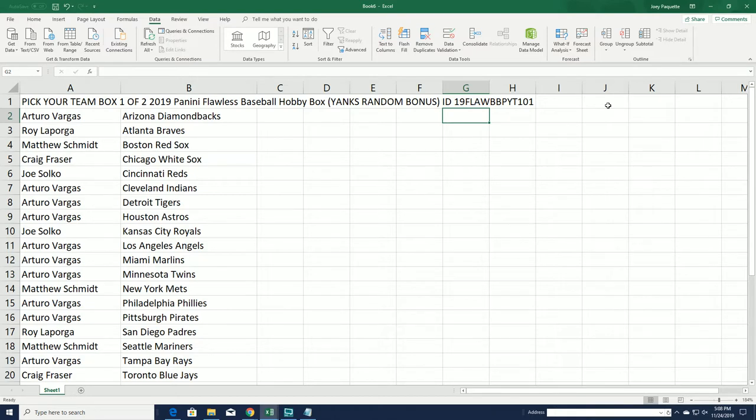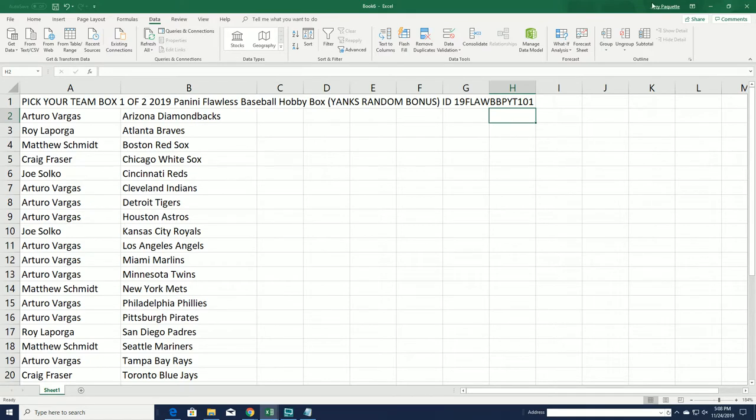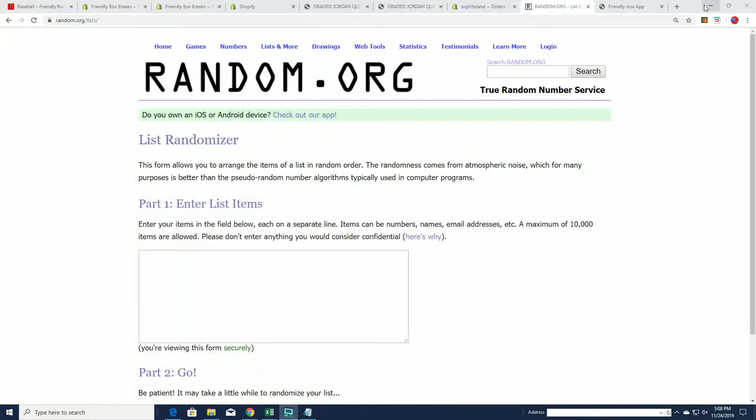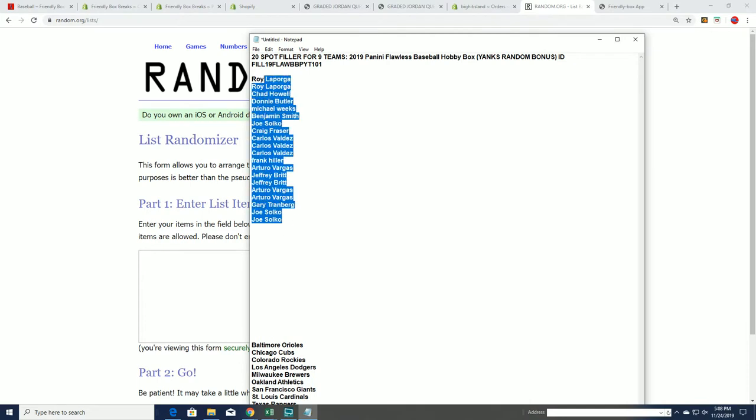Our Pick Your Team didn't fill up all the way, so we just made it into a random for the final nine. These are the teams that were selected. Here's our owner list — 20 owners, nine teams.